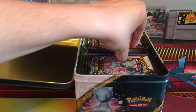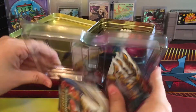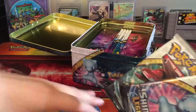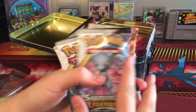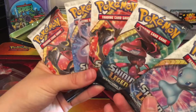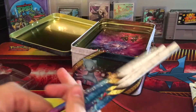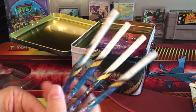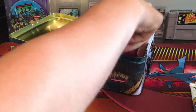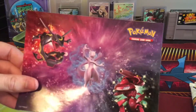Let's see what we get in this. We get five Shining Legends TCG booster packs — that is some cool stuff. I love Shining Legends. Oh, looks like we get some pencils. Always good — who doesn't love a good pencil? I never have enough. Looks like some awesome stickers. I love stickers.